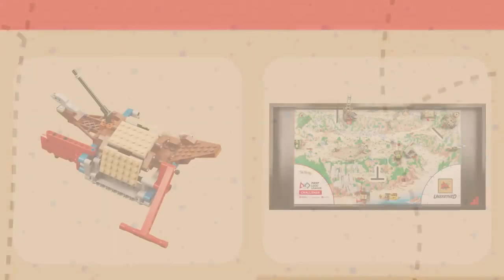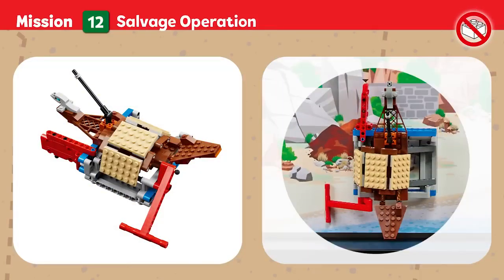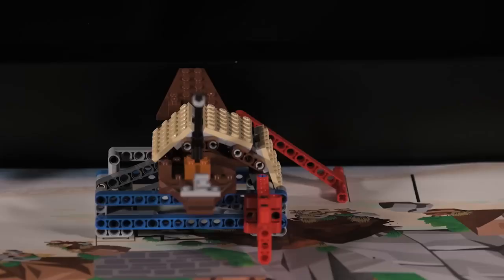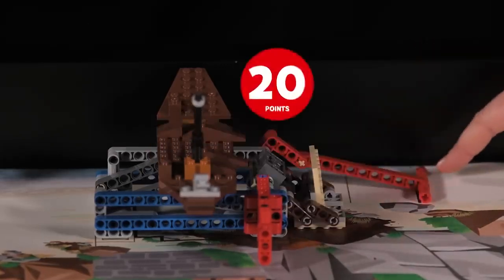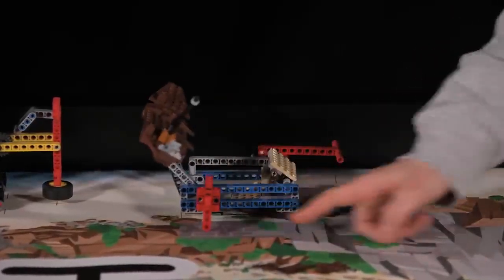Mission 12: Salvage Operation. An ancient ship discovered at the beach is at risk of further decay. Excavate the vessel without damaging its delicate structure. Points are scored if the sand is completely cleared, and if the ship is completely raised.